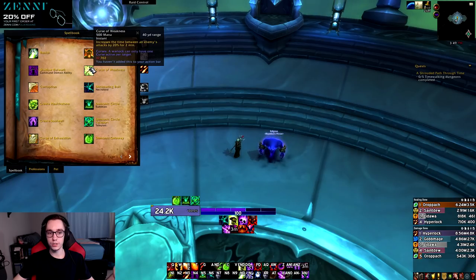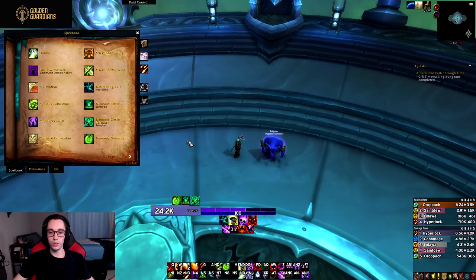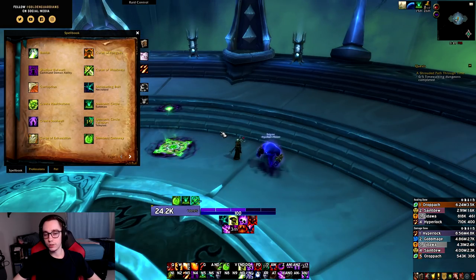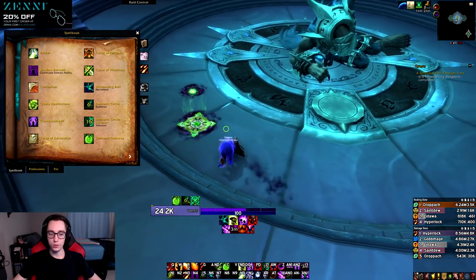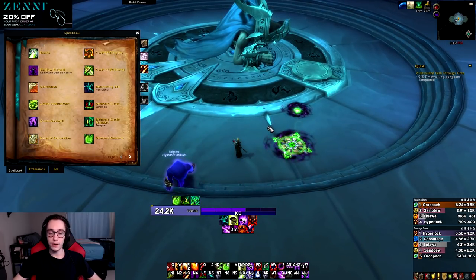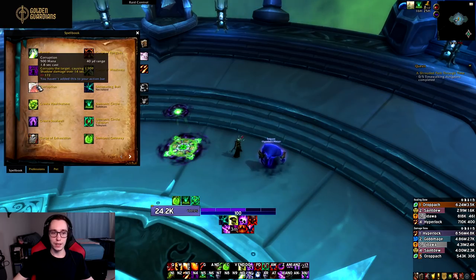Other changes: we also got Curse of Tongues, Curse of Weakness, and Curse of Exhaustion — those three are just a little flavor added back to the spec. Another change is that Demonic Circle is now baseline instead of a talent, which means we have a new talent slot freed up that I'll talk about a little bit later. They also added Corruption back to Destro Lock.